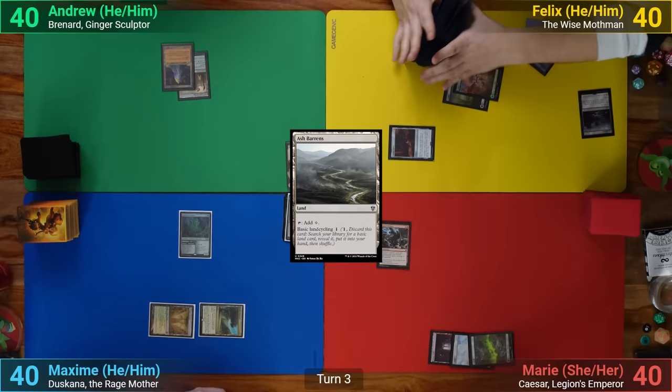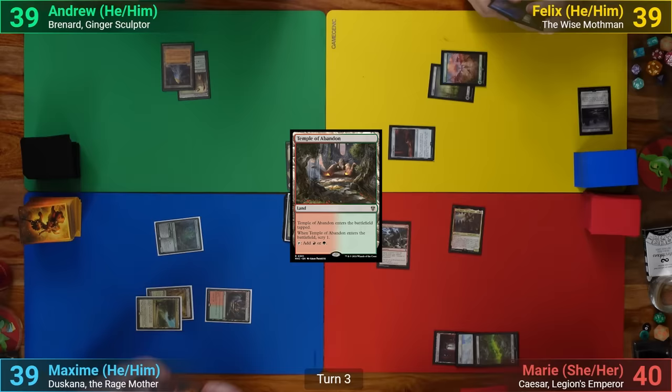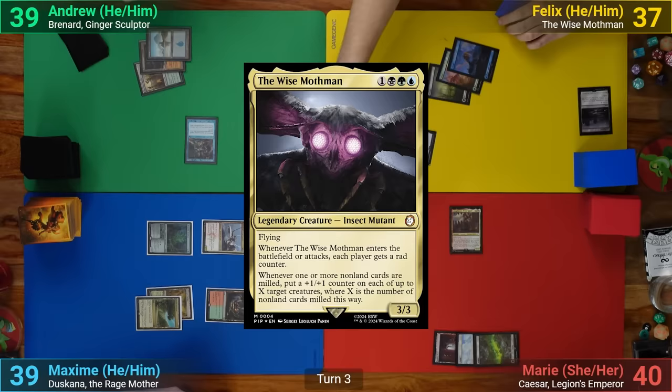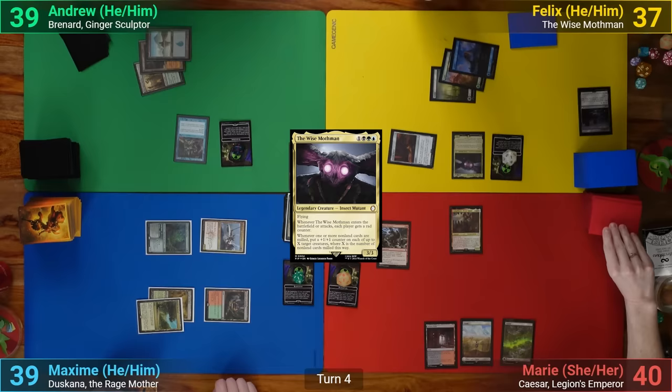I display a Tarnished Citadel. Felix has a Forest and casts Arcane Signet, then taps the Signet to cycle Ash Barrens and passes. Marie drops a Swamp for turn and pays three mana for Craig Boone, who as he enters deals one to each of her opponents thanks to the Impact Tremors. Max draws, plays a Temple of Abandon, scryes one, and bottoms it. He then casts a Sky Knight Legionnaire and goes to combat, hitting Felix for two. I've got an Island for turn and pay three for a Rhystic Study. Felix plays an Island and then taps out for the Mothman. He can't pay the one, so I draw, and the table all get a Rad Counter.